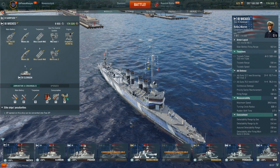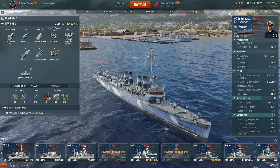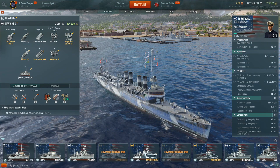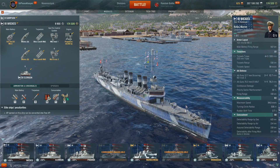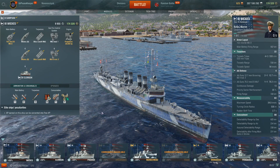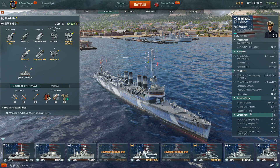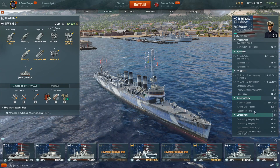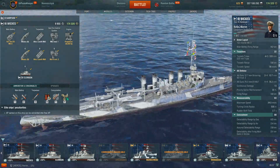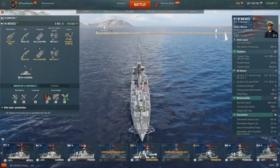Maneuverability is where, in my opinion, Wix really shines, continuing the trend that Samson set forth with being a very agile ship, especially at these lower tiers. 34 knots, boosted up to about 35.7 with the speed flag. 520-meter turning circle radius, 2.7-second rudder shift time. This ship is very agile, and it's kind of necessary.